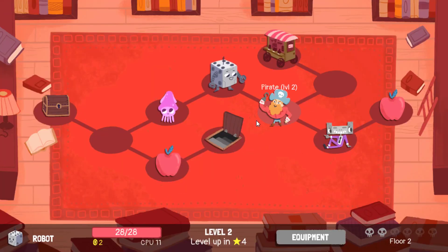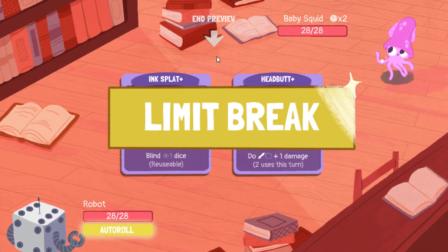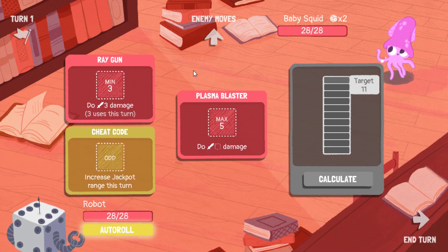Alright, so we have pirate, stereo, and our little squid baby. Unfortunately, little squid, you're first because you have the chest. And in this one he can actually do a good chunk of damage — a 6 plus 1, that's 7 damage a turn. Same as the Magician.